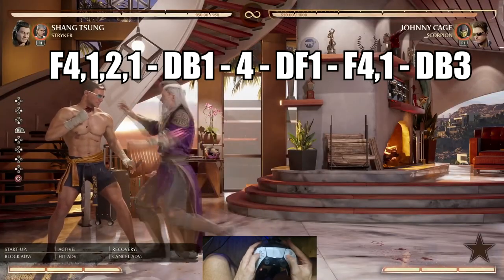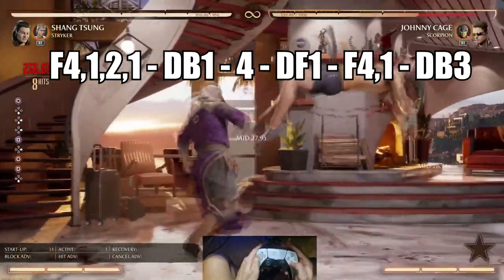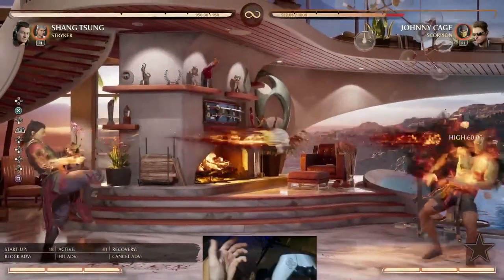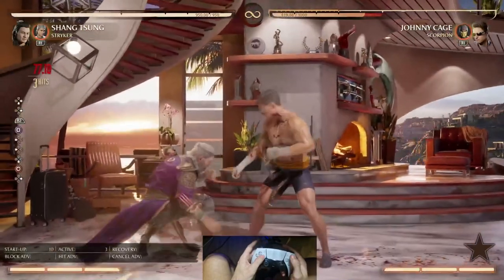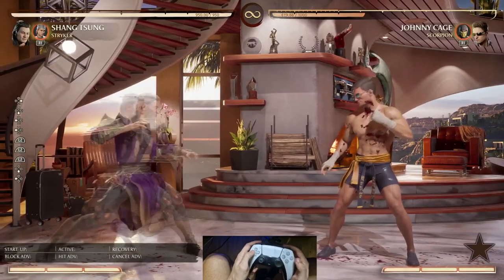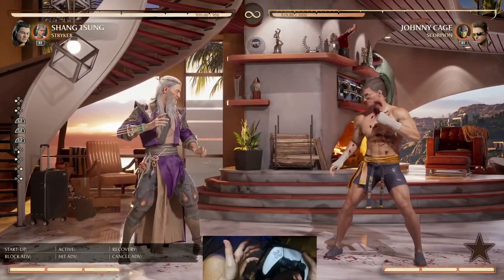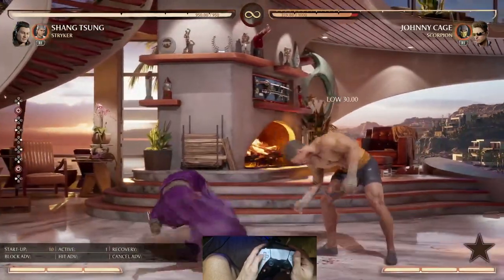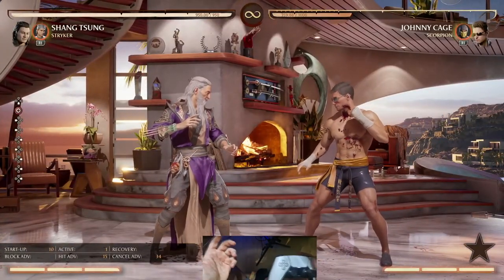When it comes to the corner, I do this. Full screen, you can do fireballs, enhanced low fireballs, and even swap them in the corner. But why do I not keep them in the corner? Because Shang is more powerful mid range and long range. This is where you want to create your offensive, make them struggle — before they even get in, they're already at half life.